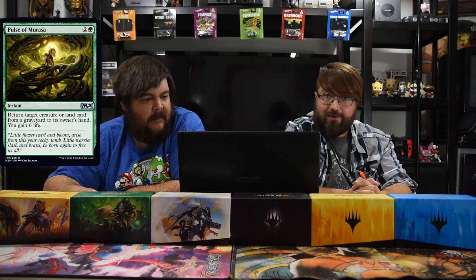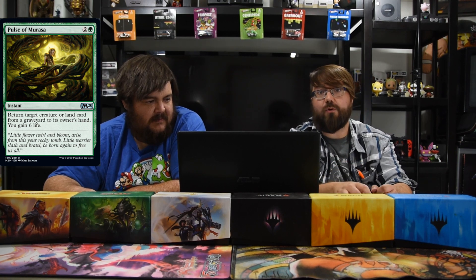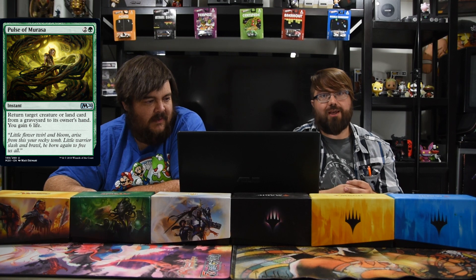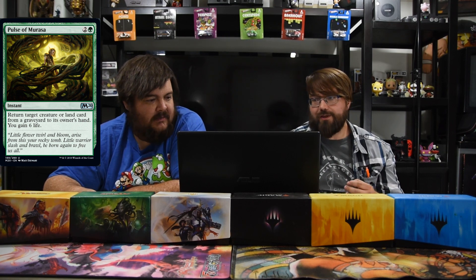One I'm just going to add to the list right now is Pulse of Murasa — I can't believe I forgot that card. It's two and a green, instant. You gain six life and get to pick a land or a creature from the graveyard and put it in your hand. That card is so strong — instant speed, go get whatever they just killed, gain a bunch of life. Super good.